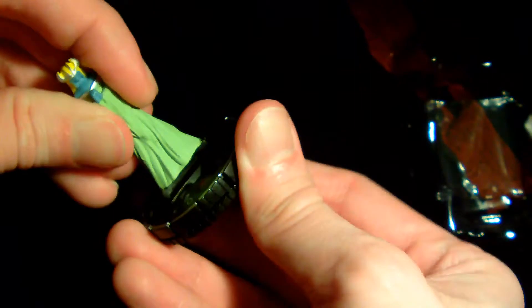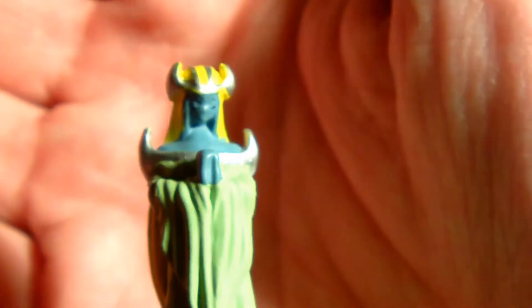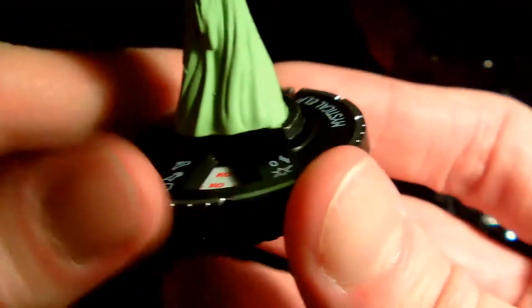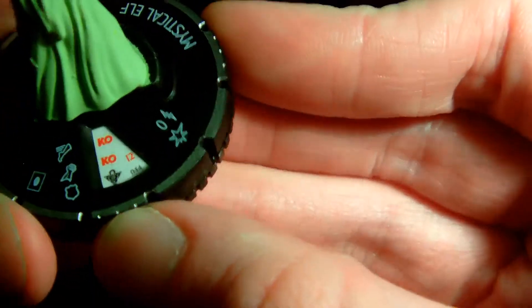That one's loose, so let's get into it. This video shouldn't take that long. We've got a broken one - the glue has come loose. It's not super great quality, but it's the Mystic Elf, which is a very, very old card. I'm not sure how these work - it's underneath. I don't know how any of these work, so this is just lots of numbers and letters.